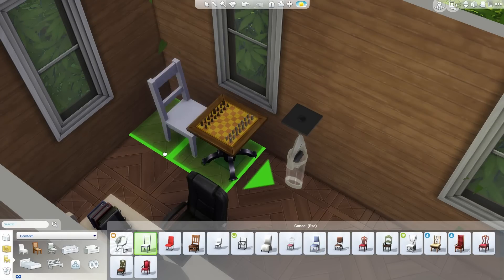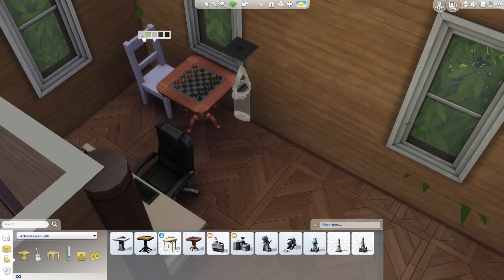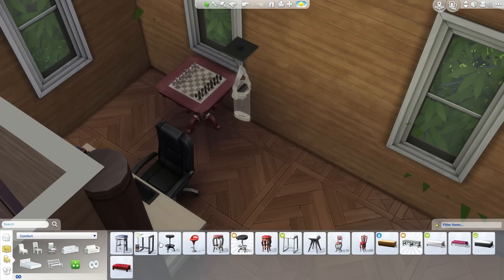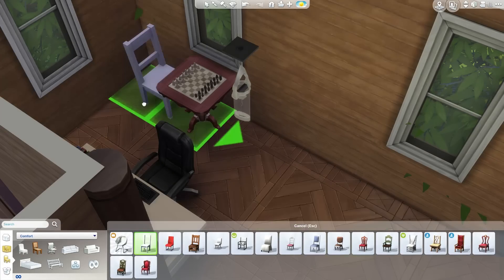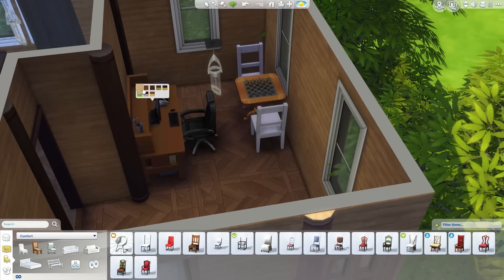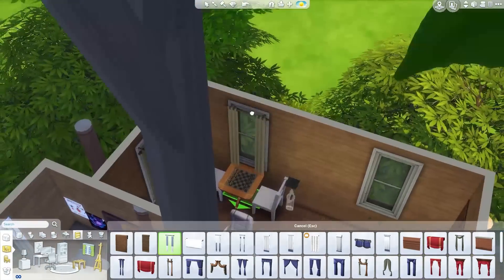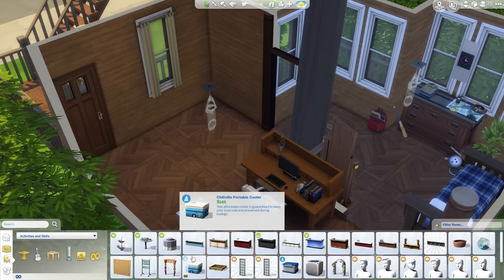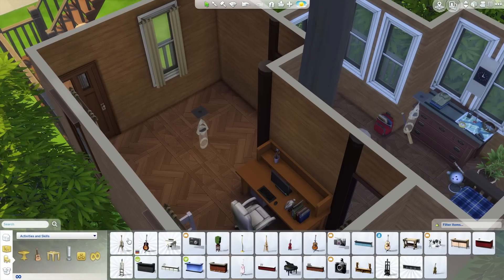Trying to find a chair that matched — one did not exist — so I changed the chess table, and a match still surprisingly did not exist. It got really annoying just flicking through all these chairs wondering why there is no matching chair. In the end I thought, let's just give it a funky color — kind of matches the desk — and go with white chairs. That'll do.